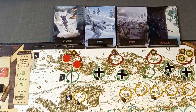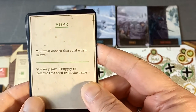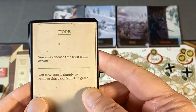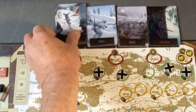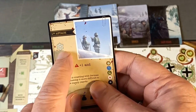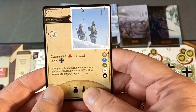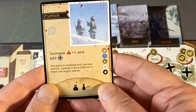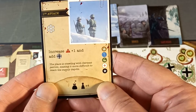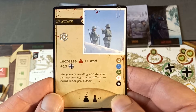Before the next first attack card, let me show you the hope cards added to the low morale deck — if we draw one we can gain one supply when the card is removed, giving us a little hope if we have to draw low morale cards. Here we go — the next card: it's snowing again. Add one to the suspicion, and a German patrol. The place is crawling with German patrols making it more difficult to reach the supply depots. Also draw four German infantry being added.